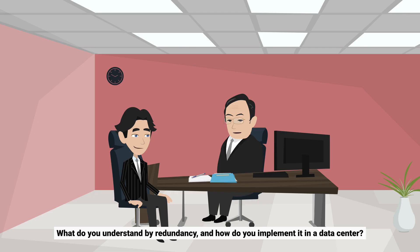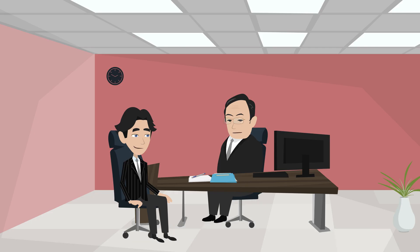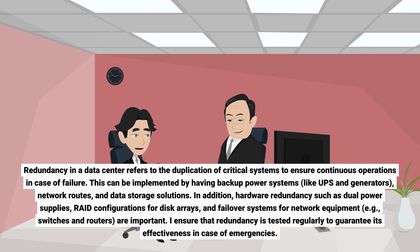What do you understand by redundancy, and how do you implement it in a data center? Redundancy in a data center refers to the duplication of critical systems to ensure continuous operations in case of failure. This can be implemented by having backup power systems like UPS and generators, network routes, and data storage solutions. In addition, hardware redundancies such as dual power supplies, RAID configurations for disk arrays, and failover systems for network equipment — e.g., switches and routers — are important. I ensure that redundancy is tested regularly to guarantee its effectiveness in case of emergencies.